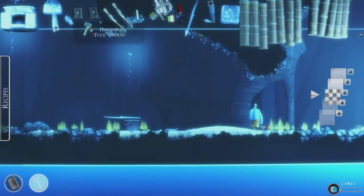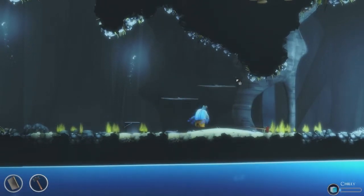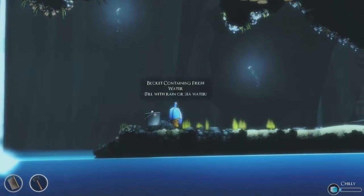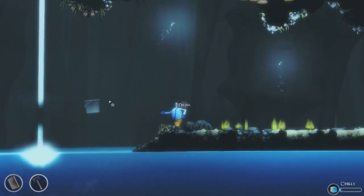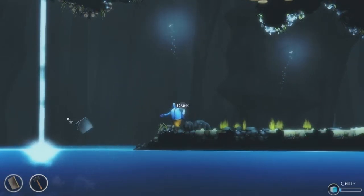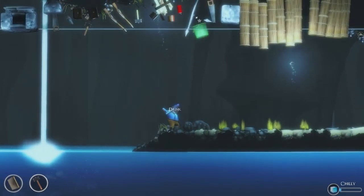Put the hammer back. So we have a bucket here now. We can use this bucket to drink water when thirsty, and we can fill it up just like that. So now we have a big thing full of water. And if you tip it over, it dumps it out — which I think is really, really nice. It's the little things that count.